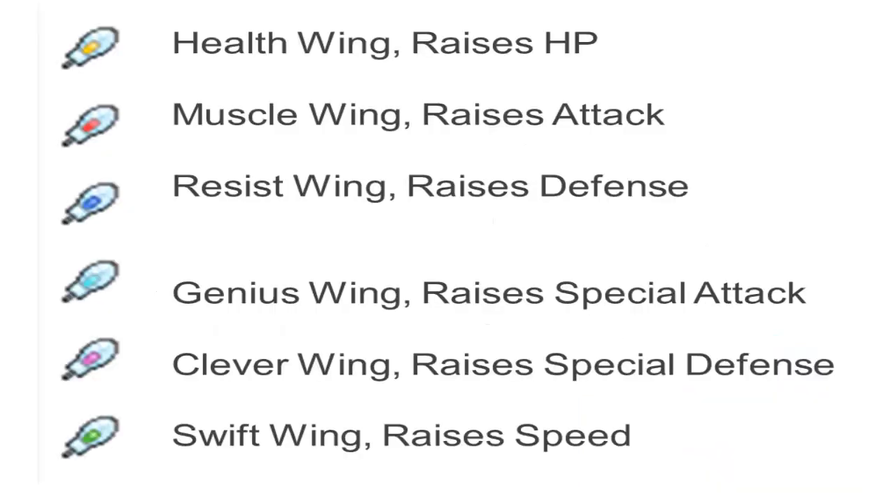The wings are: Health Wing raises HP, Muscle Wing raises Attack, Resist Wing raises Defense, Genius Wing raises Special Attack, Clever Wing raises Special Defense, and Swift Wing raises Speed. Next up are Power Items.